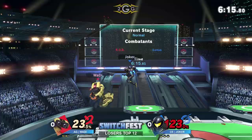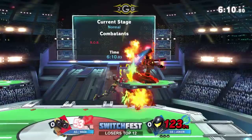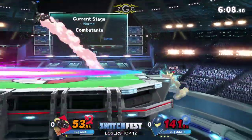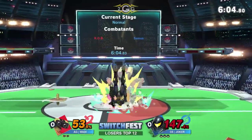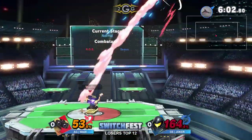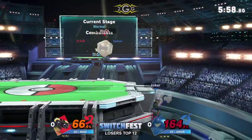Samus, I think, has one of the better wavelengths and wave dashes. It's pretty good, especially combined with the V-reverse charge shot — there's a lot of tricky stuff you can do with your movement. She's a very mobile character despite being a little clunky when just running and jumping, but when you add the V-reverses with the charge shot, that's why you never see Samus players usually carry a full charge shot — they want those movement options.